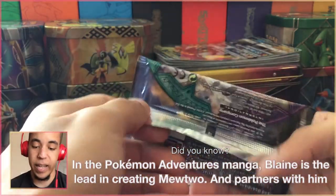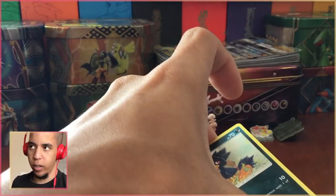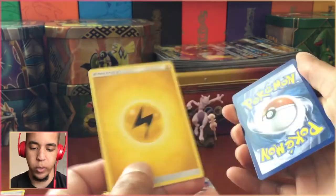Alright, now we have our chance at Lele. Kommo-o's Z move — not G move — looks pretty cool. I'm excited to use that in game. We just got a Mewtwo, so how about a Psychic Energy for our Mewtwo.